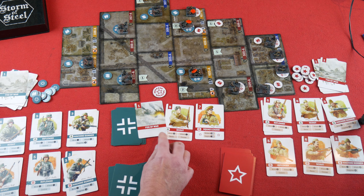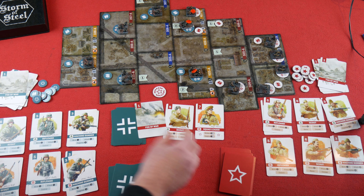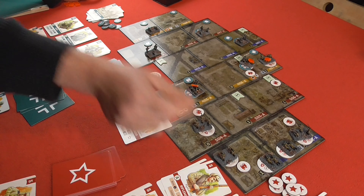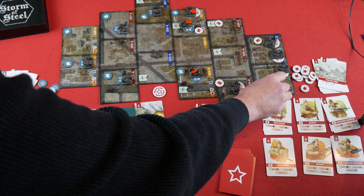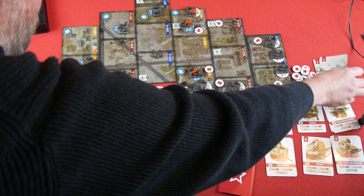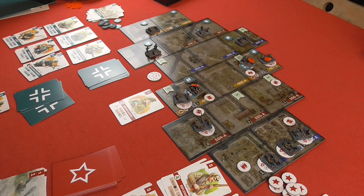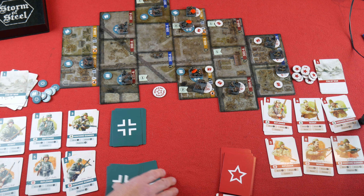Scout A is going to scout forward — one, two — into here to scout that area, giving them a Fog of War card. The Fog of War card goes to the discard pile. Then Squad Leader B bolsters: getting a rifleman and a machine gunner into the deck. So that's the Soviets done. Now Germans — I notice I've got four cards out so I'll shuffle those up and put one back. Mistakes happen, it won't affect the game. We've got Scout A, Squad Leader A, and a Fog of War.